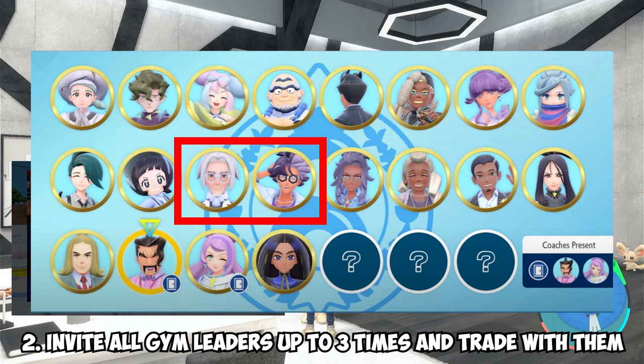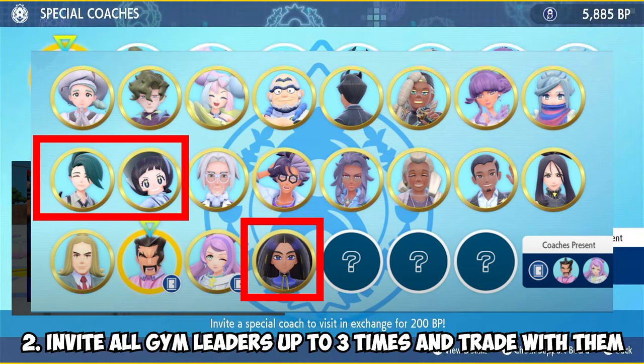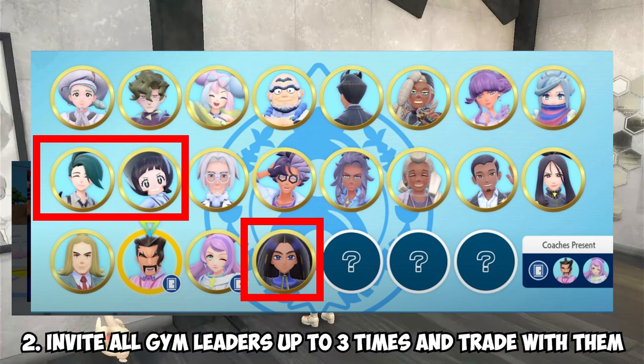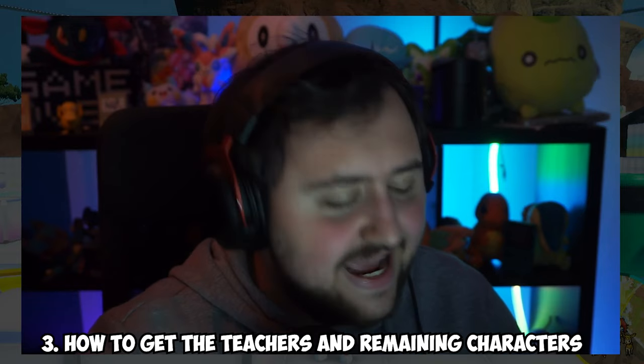If you do all eight gym leaders and get their golden bars, you will unlock Rika, Geta, and Poppy. So in total, doing all the gym leaders with golden bars gives you five extra characters.